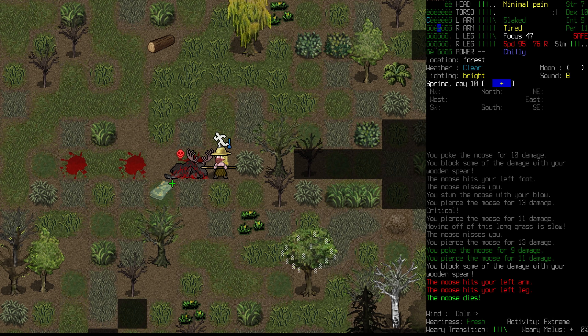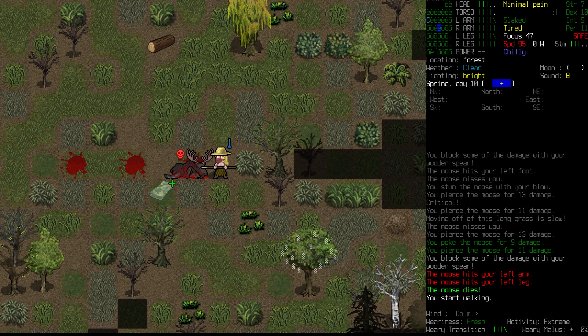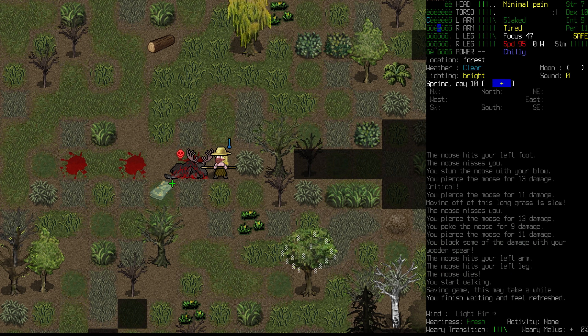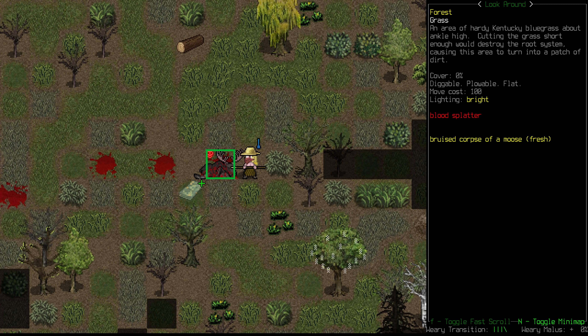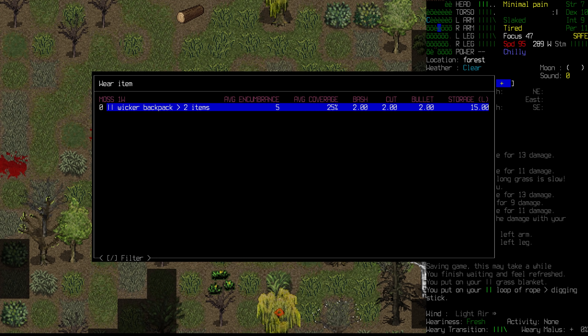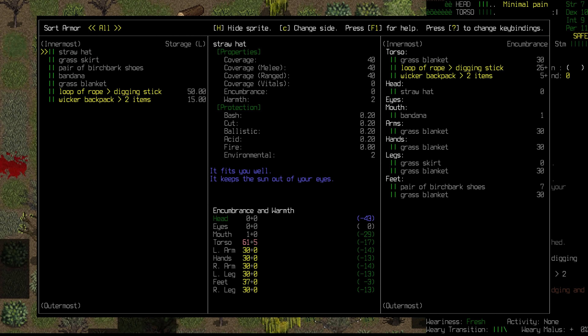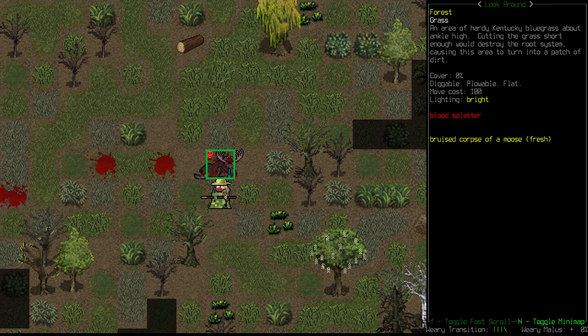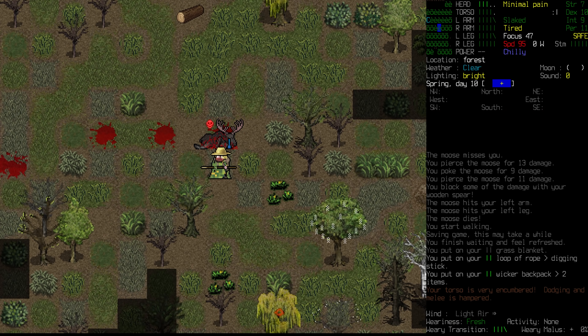That would be a difficult thing for us to kill. Is it impossible? Far from it. I'm really tempted — if we could take down a moose, oh boy. It's just kind of hanging out over there. They're such dangerous creatures. Alright, might be dumb. Very dumb. We're going to take off the blanket, the rope, the backpack — dropping all of that on the ground. We're cold across the board, but we are unencumbered, which is where we want to be.